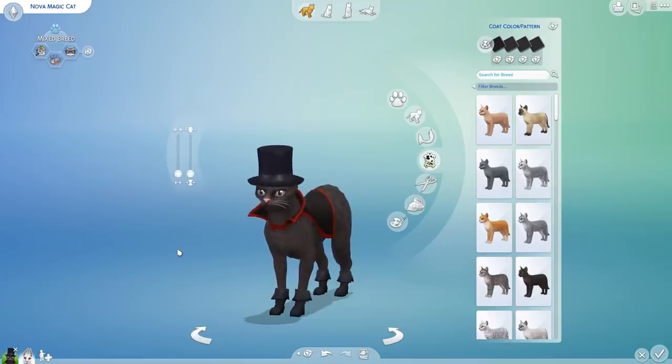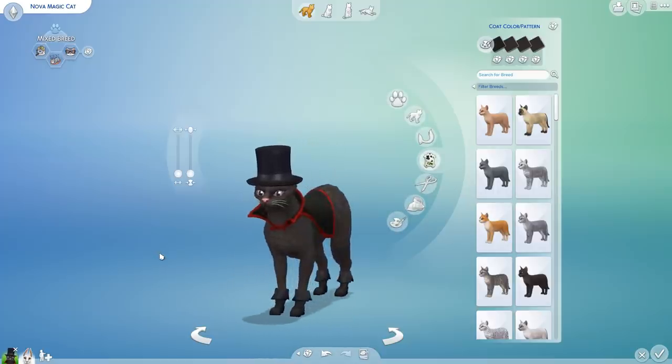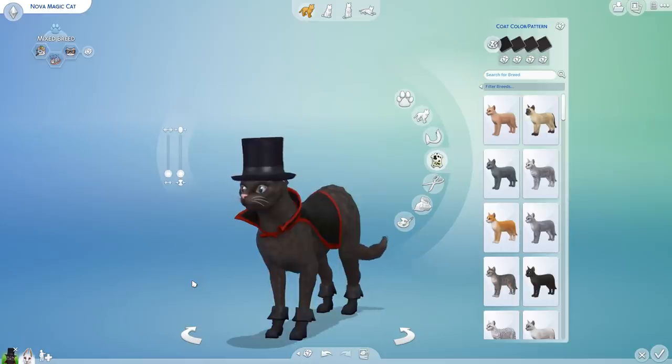Maybe we should bring back some of The Sims 2 Let's Plays because it'd be really fun to have crossovers all over the place. But anyway, I fell in love with Nova. And Nova, by the way, is named after one of you guys. As soon as this cat popped up — beautiful Devon Rex with the special Devon Rex fur, face, and big eyes, and wearing a cape — all I could see was a cat ready to perform some magic to celebrate the Halloween month.